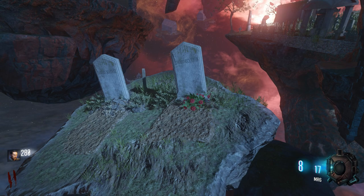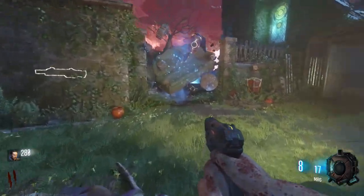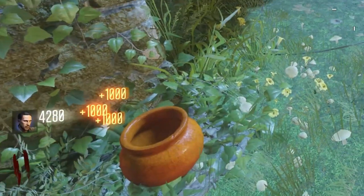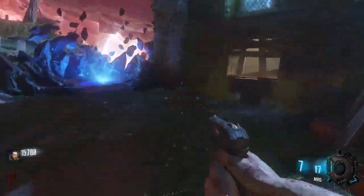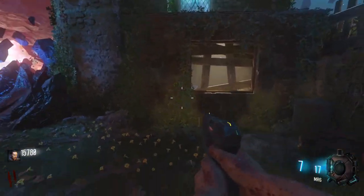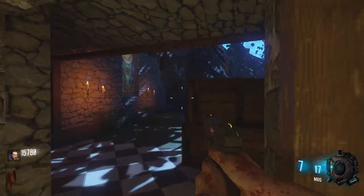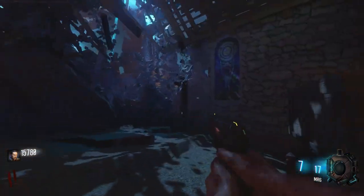Did Richtofen have like a secret admirer? I really don't know. And instead of going to the left, of course we have the right here. If we open the door — by the door we have another jump pad. But we also have another window right here. Let's go ahead and hop on into it, and this probably is the most interesting so far.